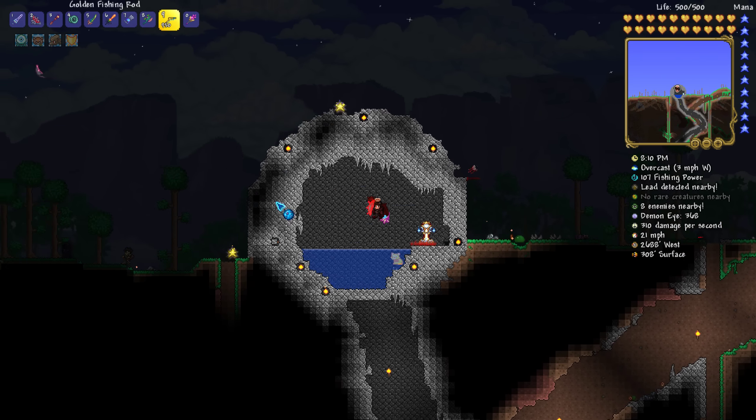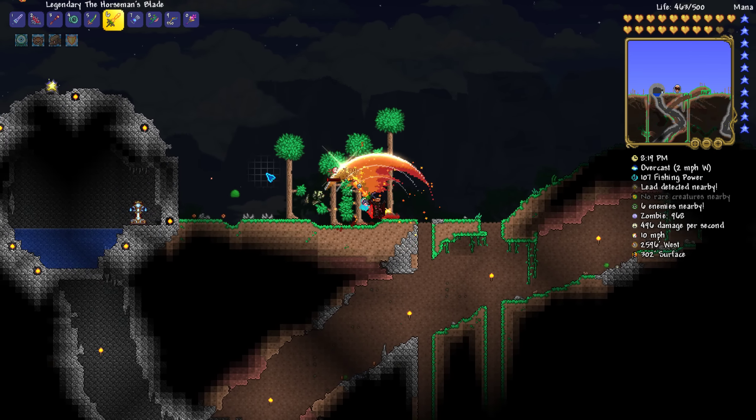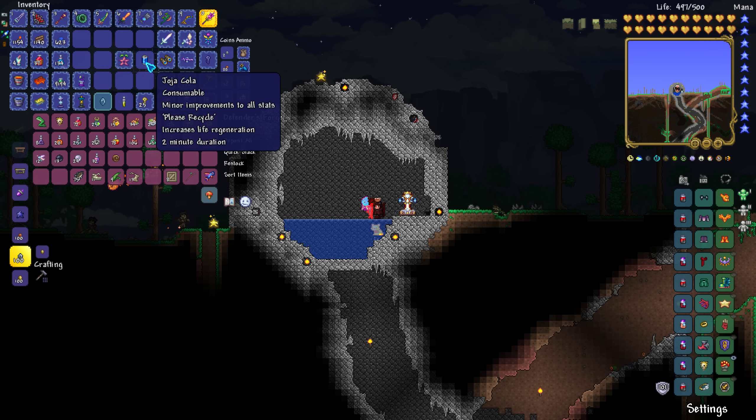To make sure you are getting these items, you want to make sure that your fishing power is 50 or below — not above, below — because you will no longer receive junk items once your fishing power is above 50, or at least according to the wiki. But anyways, once you get this item, you'll see that it's a consumable.